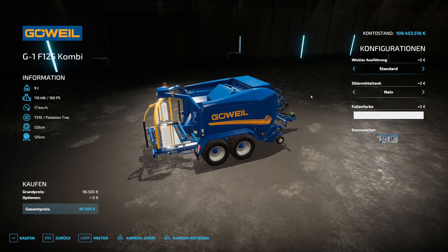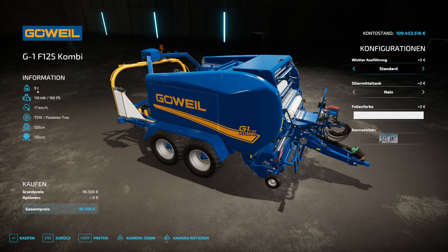I'm going to go with you in the shop. You find the Goeweil Pack very simply here under DLCs, Goeweil Pack, and there you have everything you need — from the Folienballenzange to the stationary Ballenpresse, which we want to show you today.